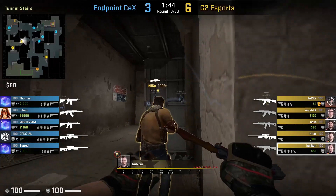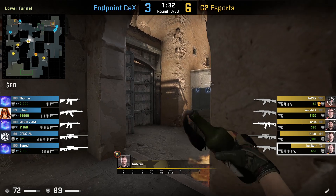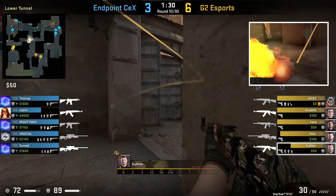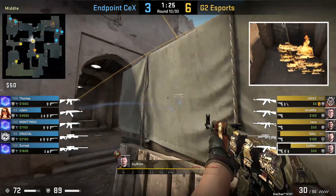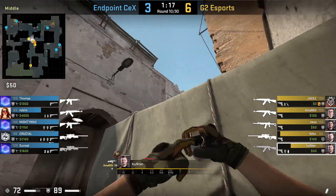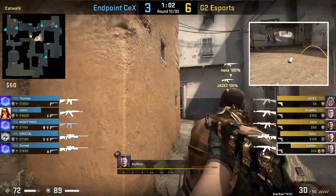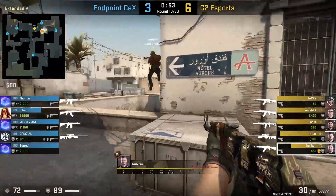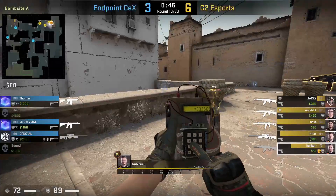Hunter rushes lower tunnels with Niko, and he waits for Niko to peek short before swinging out. He mollies behind door, then flashes alongside Jax's door flash to cross the xbox. Be careful throwing this molly because if you mess it up, it doesn't reach behind the door cubby like Hunter's. He smokes CT, then flashes door before getting up xbox to short. Hunter is given bomb and would be the third player out. He's going to plant for short, and after the plant he heads to short but spots Thomas and turns around the site. Thomas will not commit and saves.